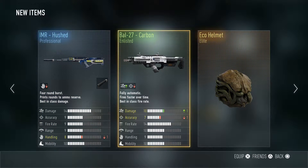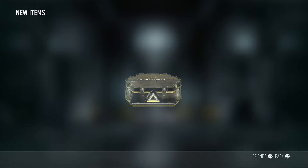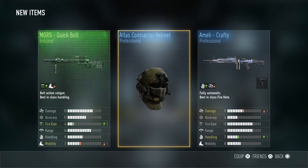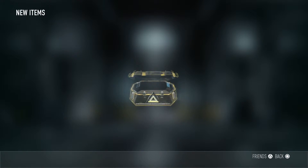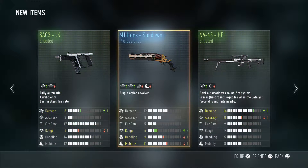We already got the ECO helmet, and I already have the IMR Hushed, but that is also a good variant. That one was alright — that's just XP right there.